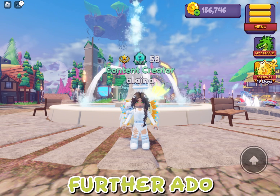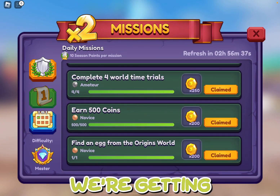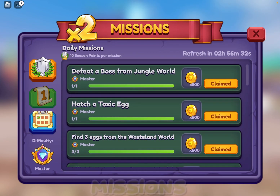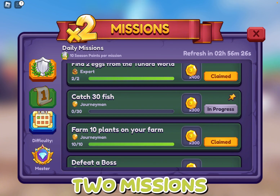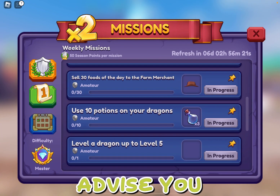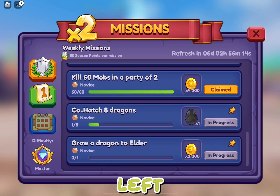Without further ado, let's get into the video. Basically, we're getting times two XP for every mission that we do — we're getting 10 instead of five. Sadly, I already did all my missions yesterday, but they're going to reset today at eight o'clock. I'm not sure how long the times two missions are going to be in the game, so I would advise you to do them now. These are going to give 50 per mission.